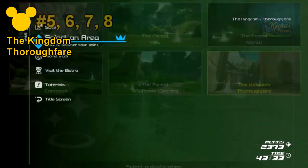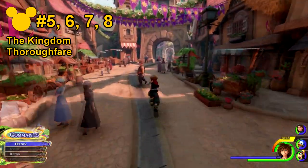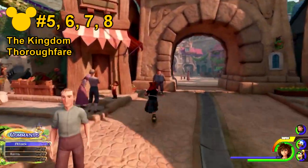For numbers 5 through 8, they're actually all on the way to each other, so I'm grouping them together. The first one being directly in front in this archway right next to this dude.